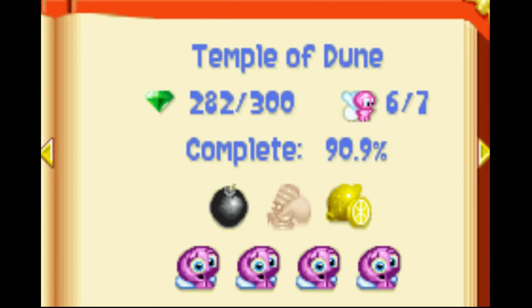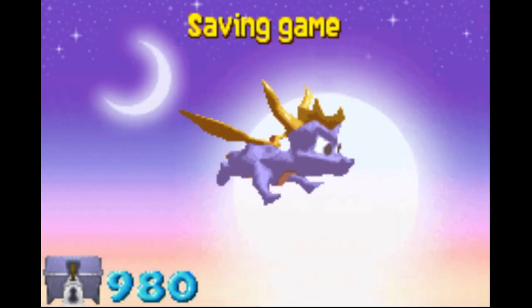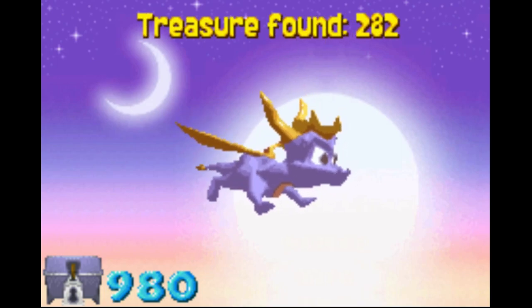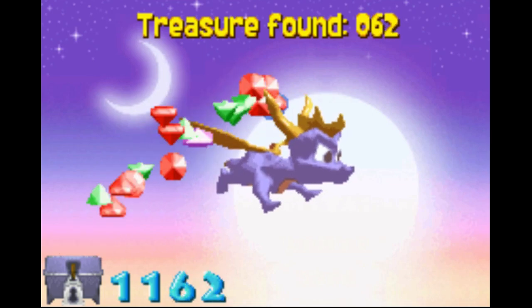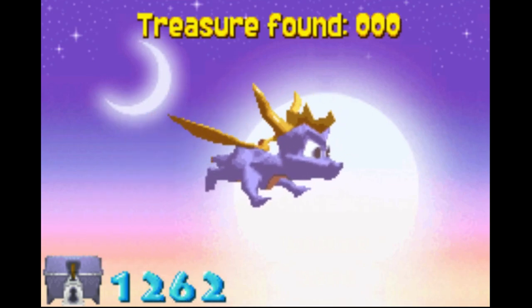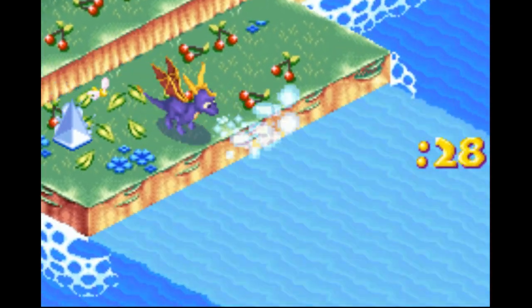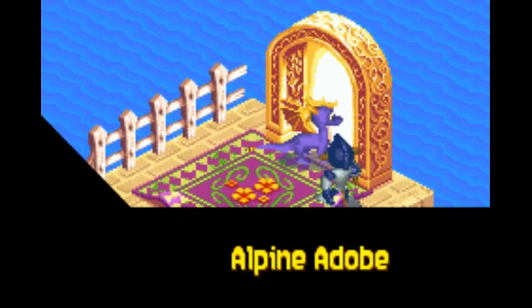We got Havana, so we can check out the atlas now and see what we're missing. I believe that firefly is inside, so we'll go back to Sunny Plains and probably go through the Agent 9 level. The Agent 9 levels and Sheila levels you can always 100% complete, so that's not something to worry about. We only have Tiki Tropics left and then we're done.